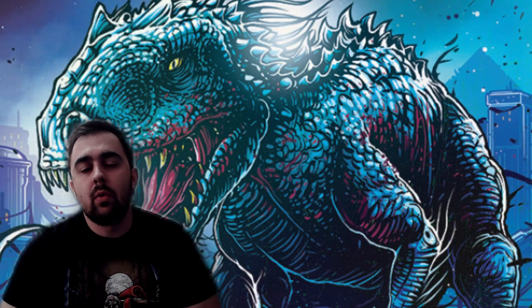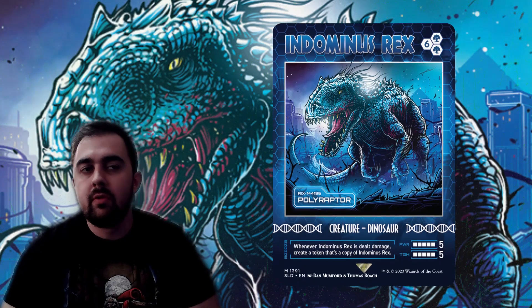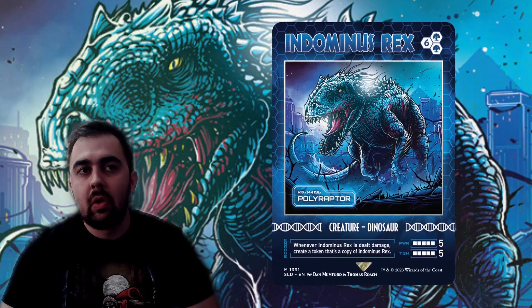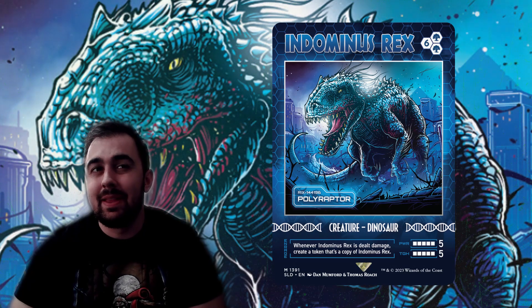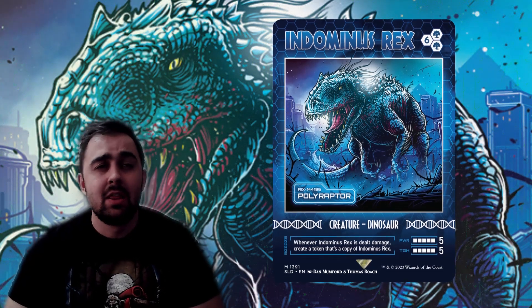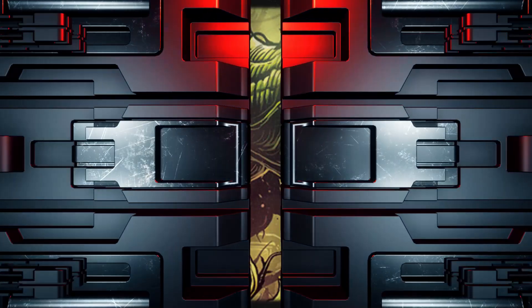Indominus Rex came out of the first Jurassic World movie and is a reskin of Polyraptor, which can be extra deadly in this deck. I didn't add many Enrage dinosaurs specifically, but Indominus Rex is a flavor must-include. The more Polyraptor tokens that enter the battlefield, the more they'll each get Blue's counter-spreading ability, making this potentially devastating.